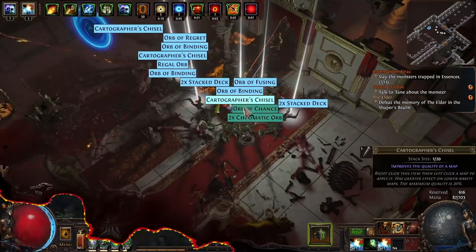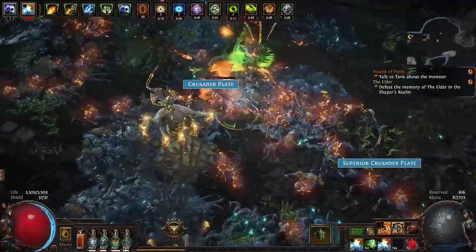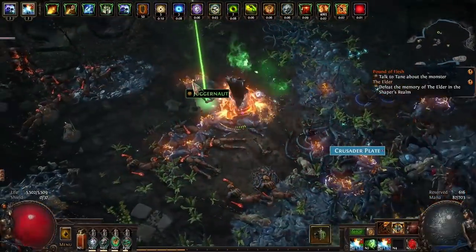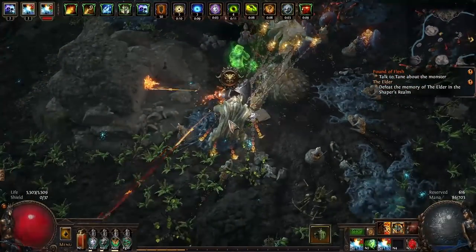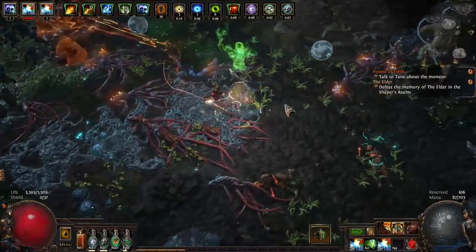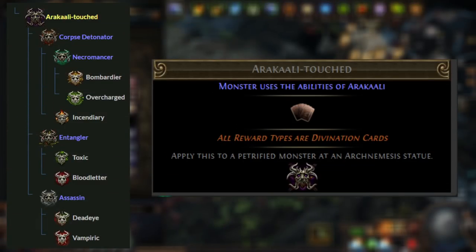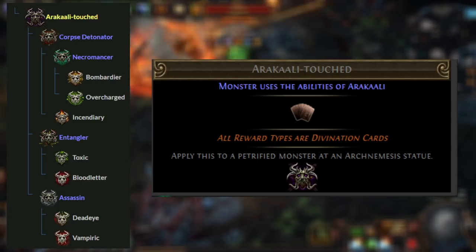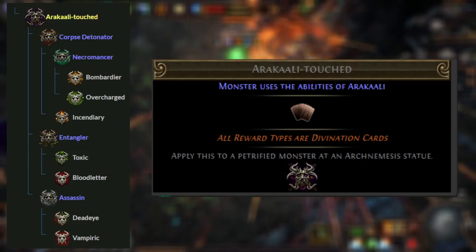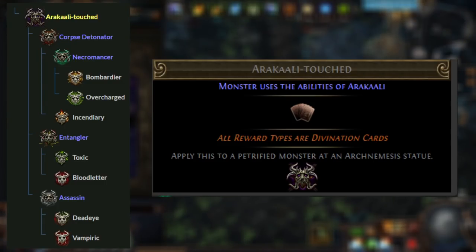You don't really need to go through a multi-step process. But if you did want to go through that multi-step process and wanted the best possible stuff, some recipes I'm going to talk about will have their own sub-recipes. I'm not going to get into every single part, but I will put a POEDB link in the description below. An example of a reward that scales really well with quantity over quality would be Arakali Touched — it gives a Div card reward and causes all reward types on the Arch Nemesis to be Divination cards. It's created by combining Corpse Detonator, Entangler, and Assassin. You'll want to combine this with the good old Treant Horde — Treant Horde is overpowered.